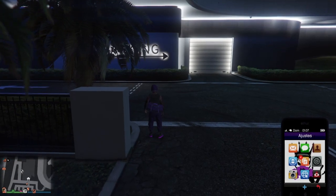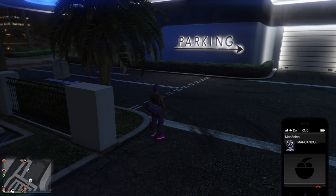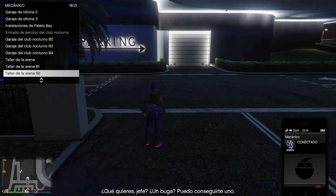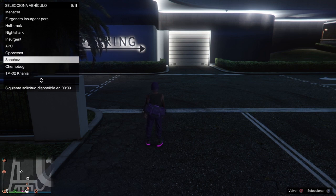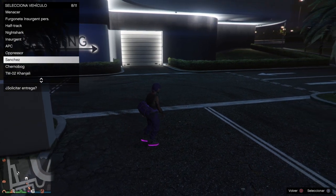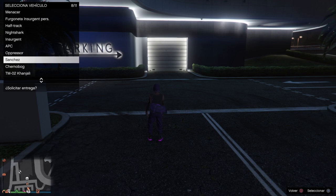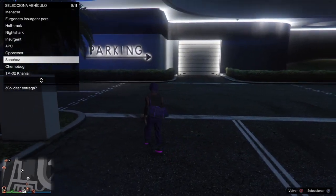Now what we need to do is call the mechanic. As you can see, I'm going to call the mechanic and request the Sánchez that is in the facility occupying the RSB's slot. As you can see in the facility, where the RSB should be, there's the Sánchez instead. I'm going to request the Sánchez now and go sell it. When I sell it, my partner needs to respawn at the facility to ensure it's there. If you follow the steps, you won't lose anything and will gain your modded RCB.